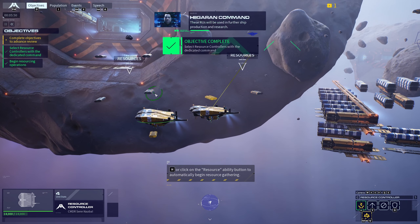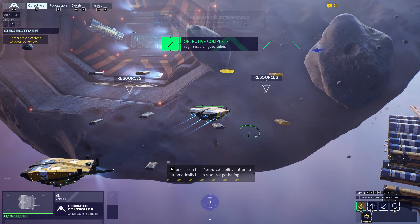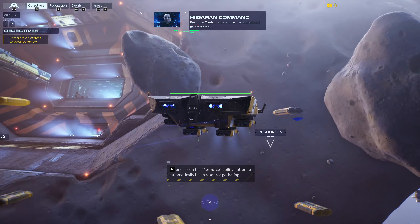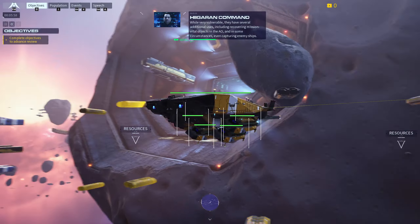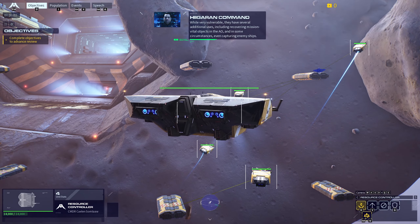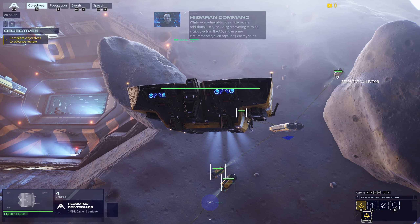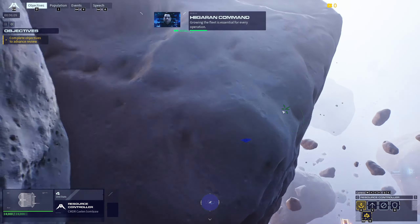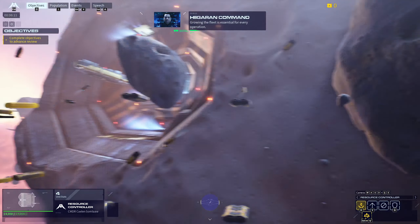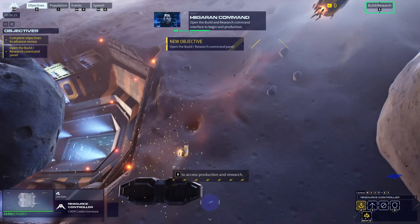Additional resource controllers allow the collection of resource units from multiple resource sites at the same time. With the resource controller selected, begin a resource operation. These resource units will be used in further ship production and research. Resource controllers are unarmed and should be protected. While very vulnerable, they have several additional uses, including recovering mission-vital objectives in the AO and in some circumstances even capturing enemy ships. Growing the fleet is essential — open the build and research command interface to begin unit production.